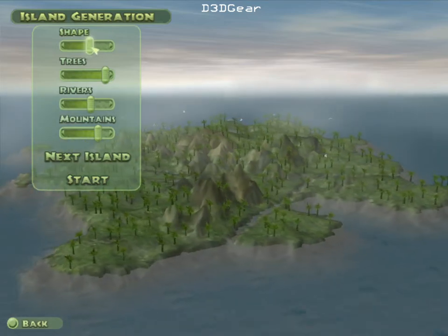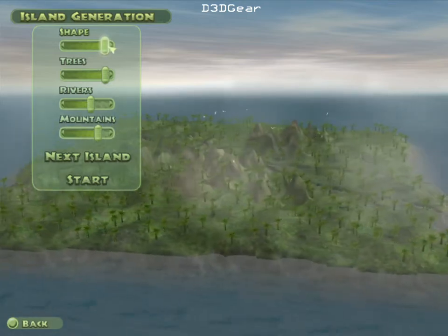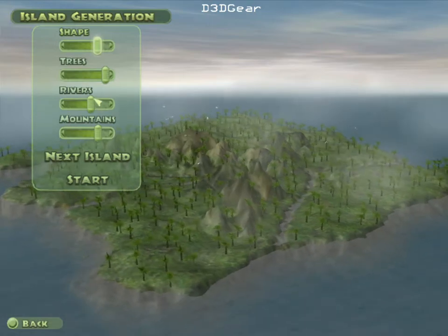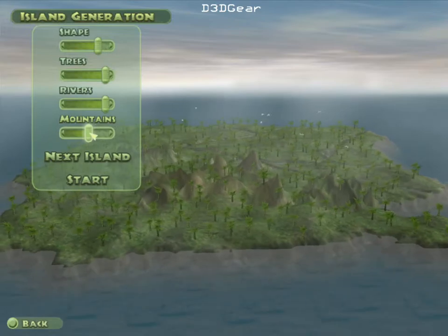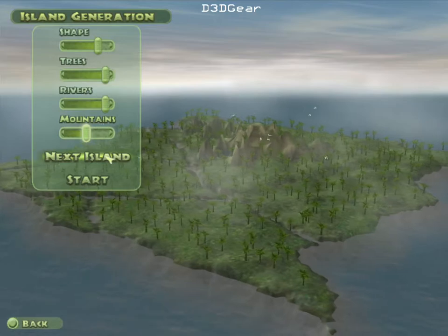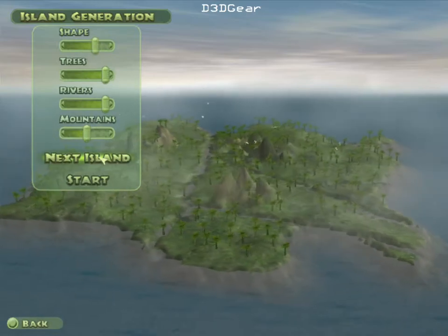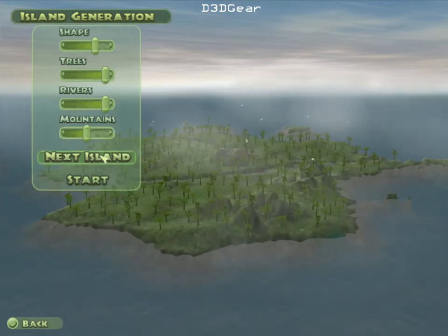We're gonna see how our island looks. I don't want it all the way up because it gives me this square boring formation — a little jagged around the edges, like that. Lots of trees, rivers — I want some rivers as well, not so many mountains though since they're hard to build around. Let's see if we can find a good one here. I like this one.